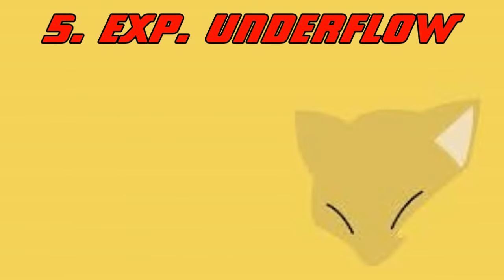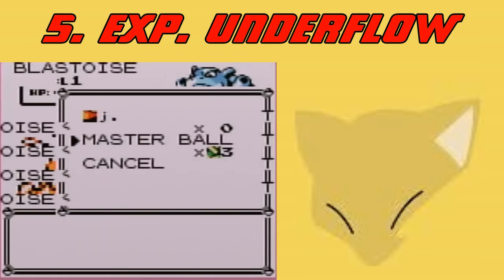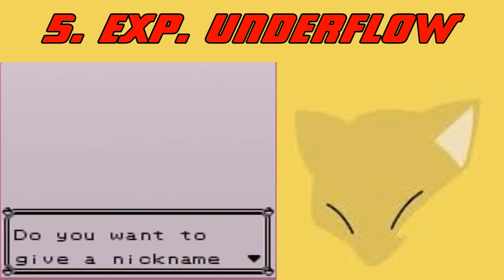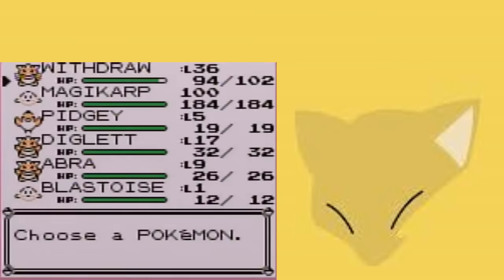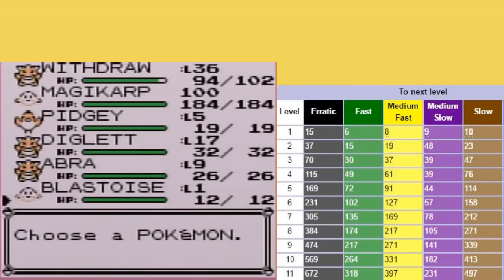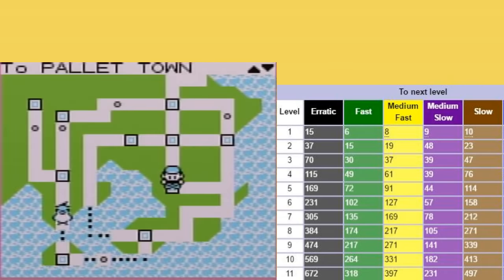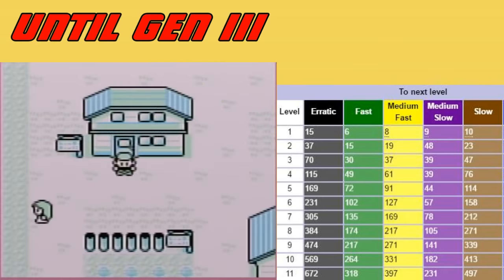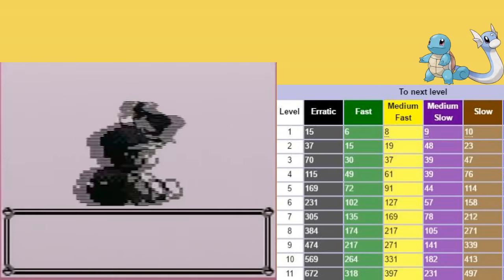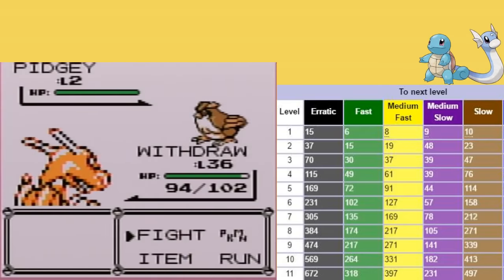Moving on to number 5, we have a glitch that is super easy to demonstrate but very difficult to explain without getting too math-y. Bear with me. Basically, here's the deal with experience underflow. Pokemon level up at different rates, meaning to get from level 4 to level 5, different Pokemon need different amounts of experience points. Each group — and there are 4 of them — have a formula they use. Dratini is in the slow group, and Squirtle's in the medium-slow group, and it's actually this medium-slow group where there's a problem.